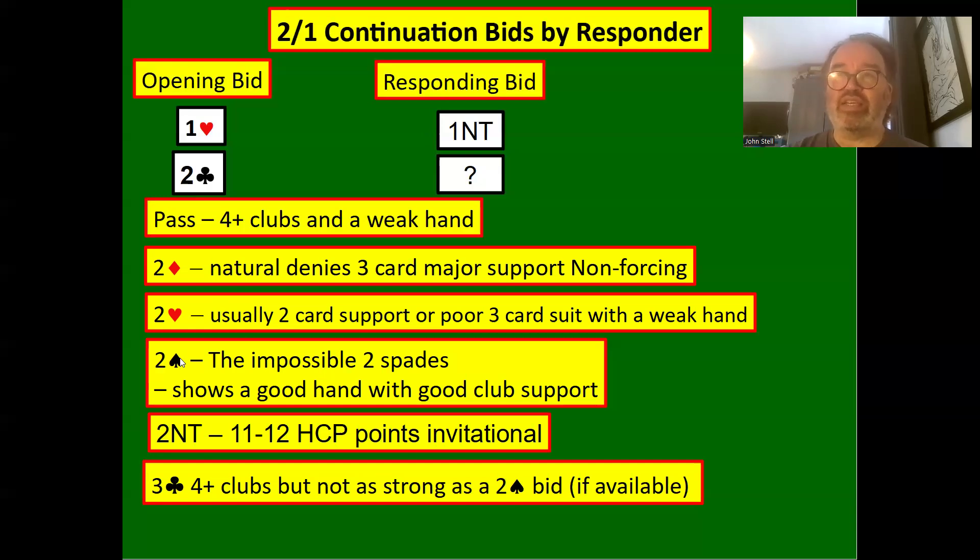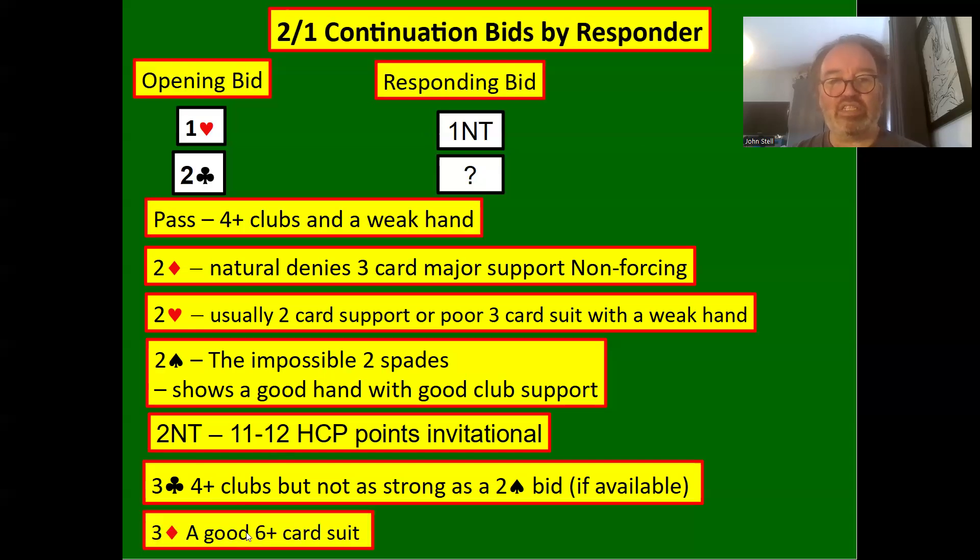If partner has a two-card club suit, you can't possibly be raising on just a four-card suit. So three clubs is not showing the stronger raise — that's what two spades (the impossible two spades) is for. Two spades shows a stronger raise in clubs. You might even have six or seven clubs for your two spade bid. You could have 11 points and five clubs, or 11 points and six clubs, and not be able to bid two clubs over one heart.